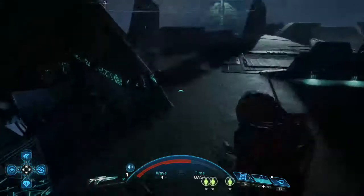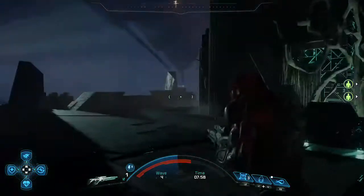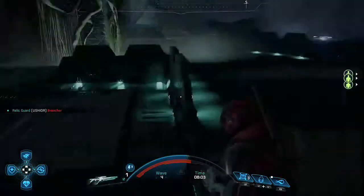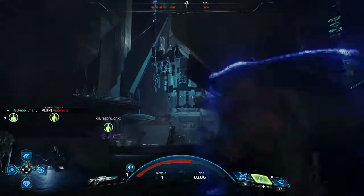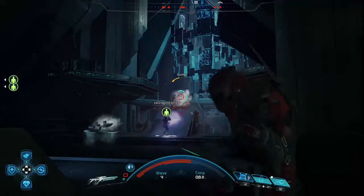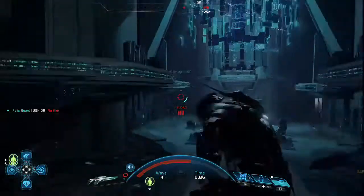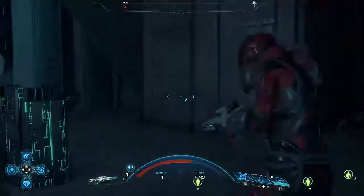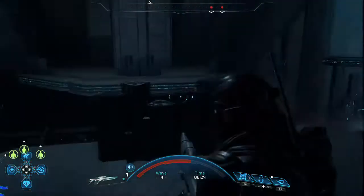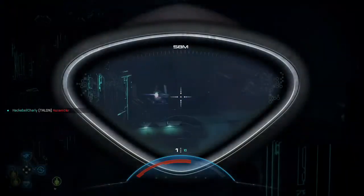Remember there's one ammo box in each location. I believe there are three locations. I haven't played it from start to finish, but I believe it's that first room, this room, and then the next room. This is something completely new and innovative for Mass Effect Andromeda multiplayer — and in fact for Mass Effect multiplayer in general, because Mass Effect 3's multiplayer didn't have this. So it's a brand new idea.